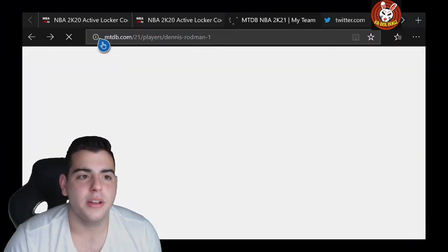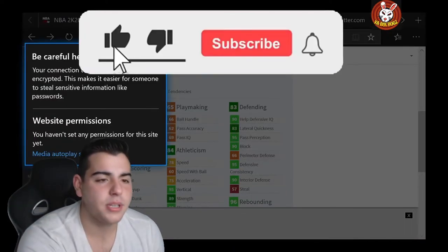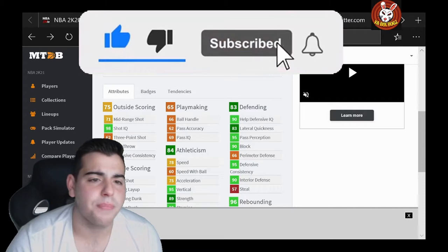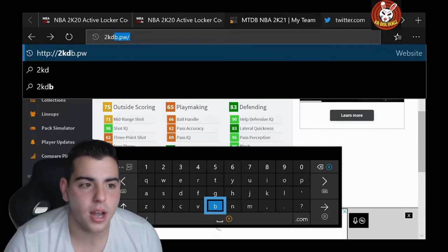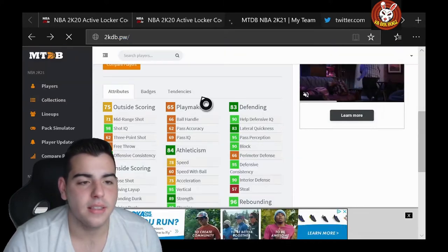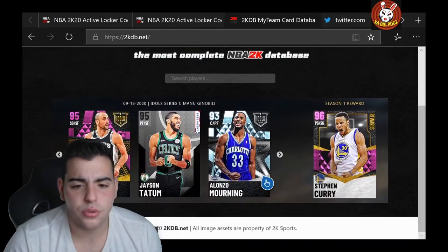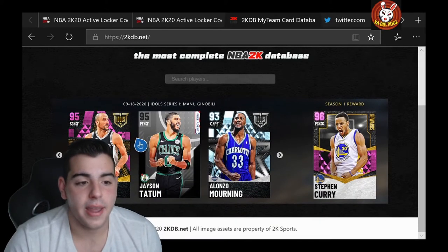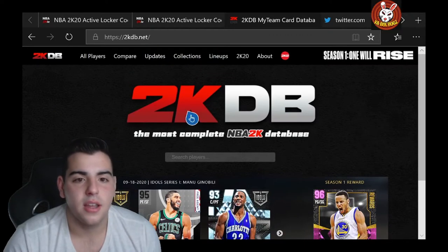We're just going to go right to 2KDB and show you these. Before we get into it, please make sure to smash that like button, drop the sub, and all that good stuff. Let's get right into the website. We're going to go over stats for you guys. Here it is — Pink Diamond Manu Ginobili. That is exciting. That is super exciting.